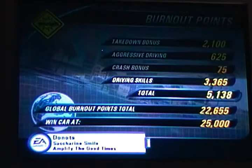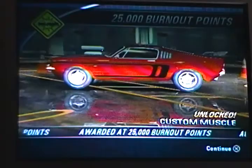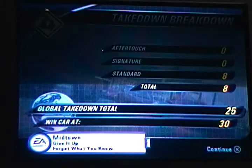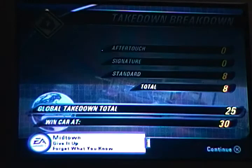And I got enough global burnout points to unlock another car, so I've unlocked four cars. This is the custom muscle. There's a really cool paint job you can put on it — it's yellow and it actually looks really cool. I like that little engine that sticks out. Sweet. I just unlocked so much stuff after all that. First double takedown — I thought I'd done that before. I'll be back with part five. Bye-bye!